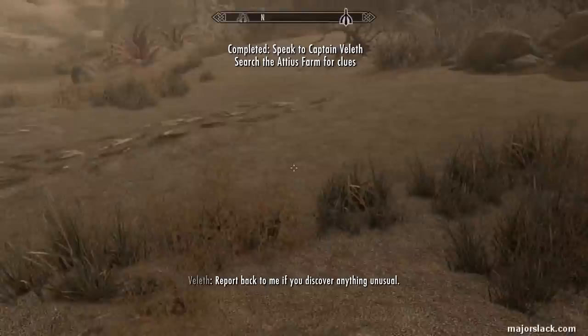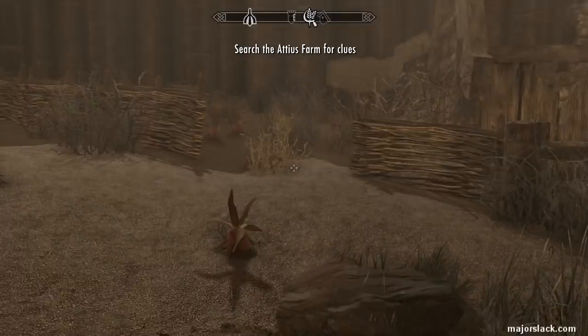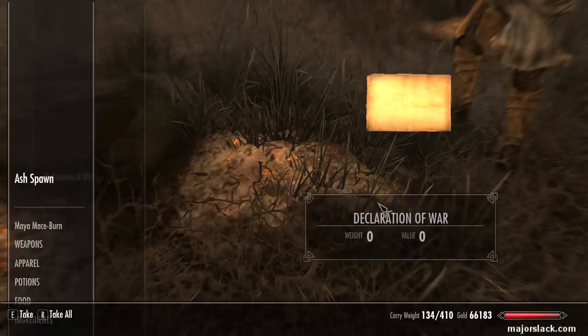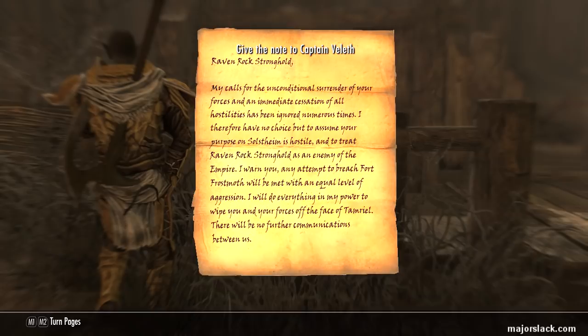All you have to do is search the ash piles that the Ash Spawn leave behind when they die, and one of them is going to have a note called Declaration of War. There it is. Let's read that - you can pause the video and read it if you desire.